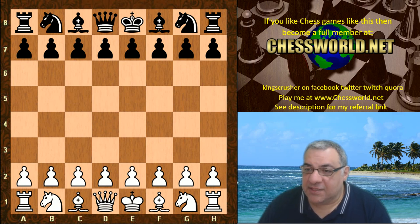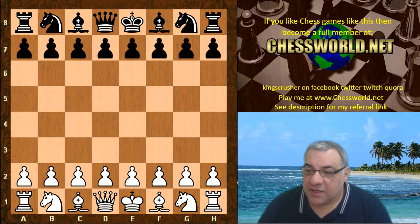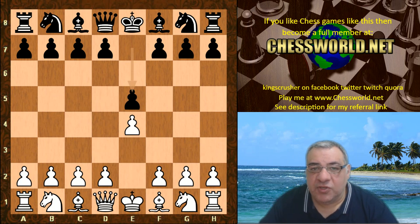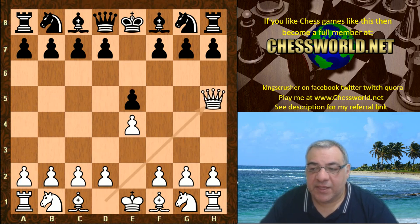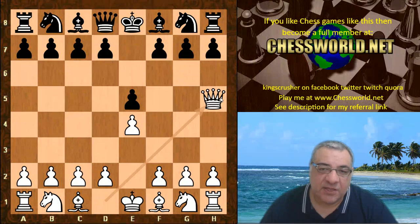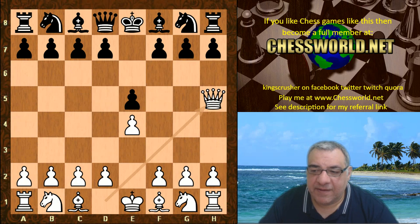This is against Shamsidin Vokidov. e4 for Magnus, e5, and we have a very unusual second move: Queen h5. This has been played apparently by Nakamura a few times in online chess. It's not as bad as you might think, although it seems to break a beginner's principle about moving the Queen out early.